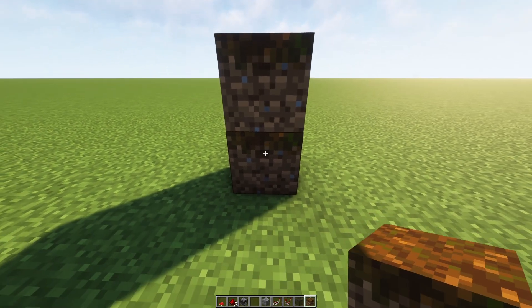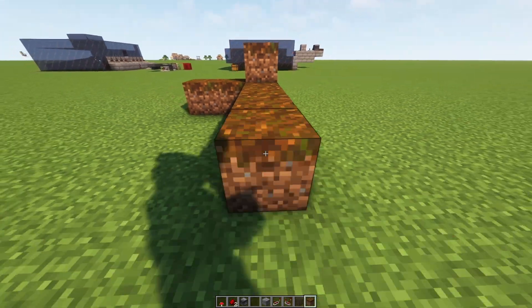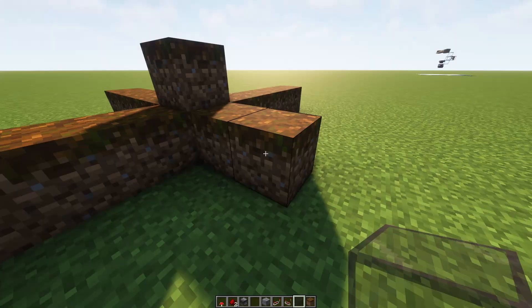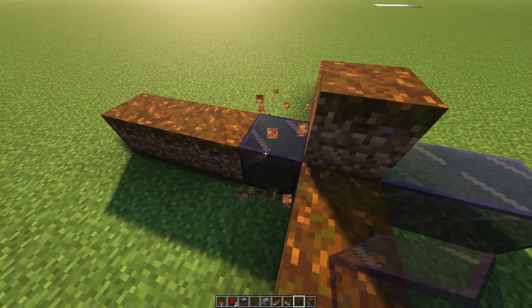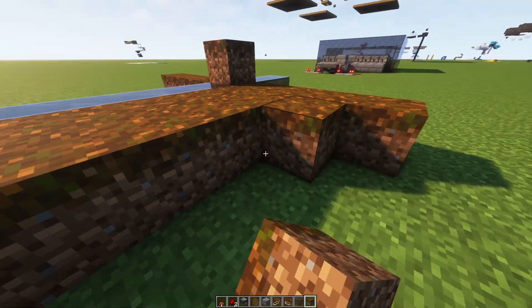To start, take two blocks of podsoul and put them on top of each other. Then extend two blocks horizontally on one side, and four blocks on the rest. If you want to, you can replace the short line with a different block because you'll end up covering it anyway. You can go ahead and finish this rectangle with podsoul.